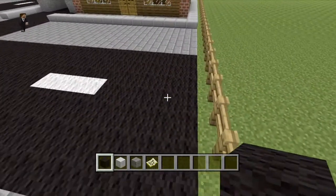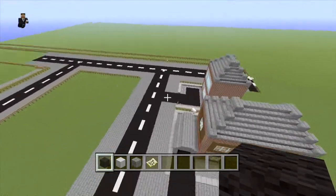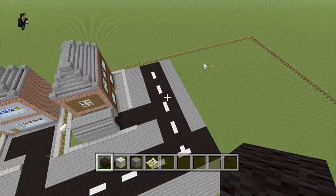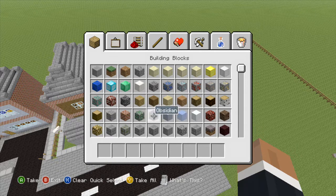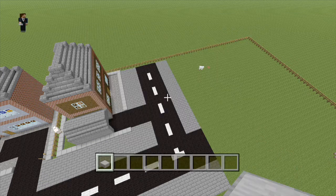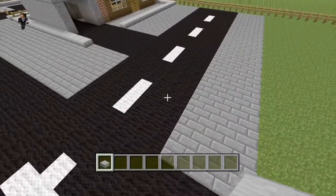We haven't got the road all the way down there but that's fine. What's going to be opposite here is going to be another house and I may as well start it. We'll begin to make this house - this one's actually going to be a little bit bigger than what we've previously made. I'm just going to go ahead and use the stone slabs again and basically just make a reverse pattern of that.